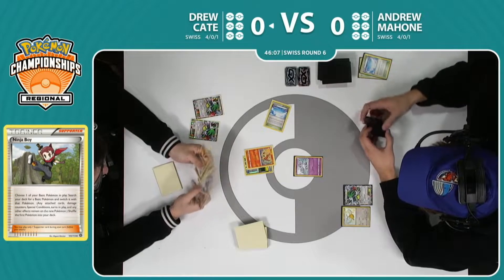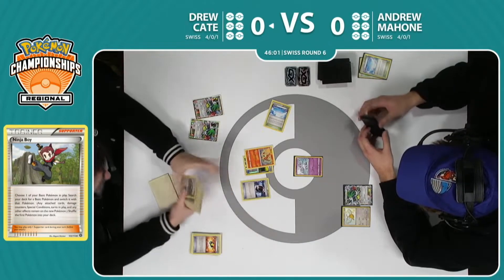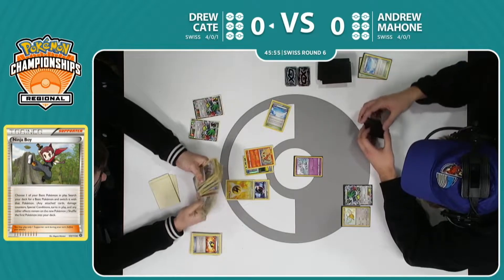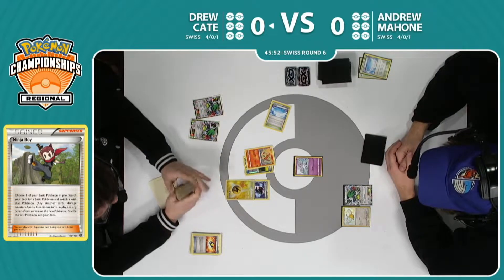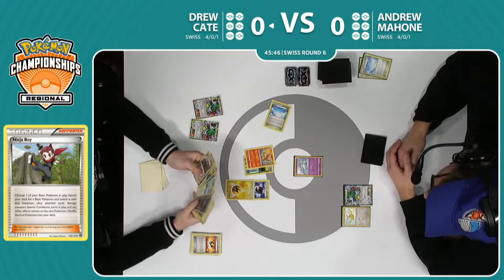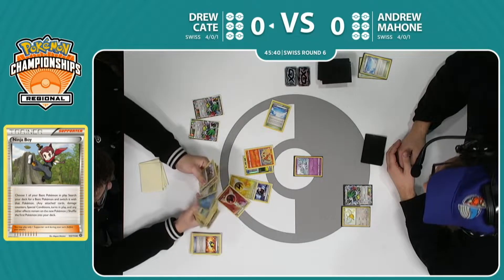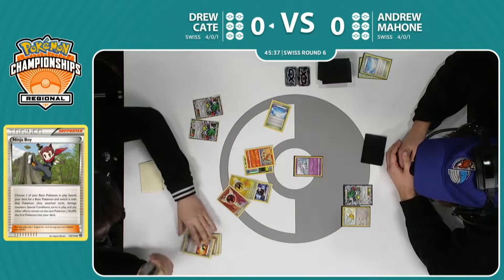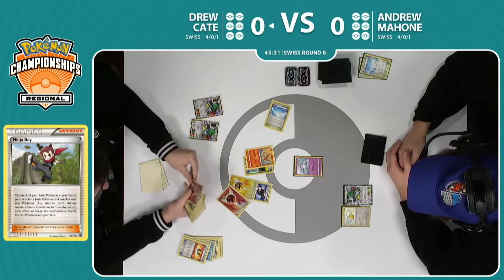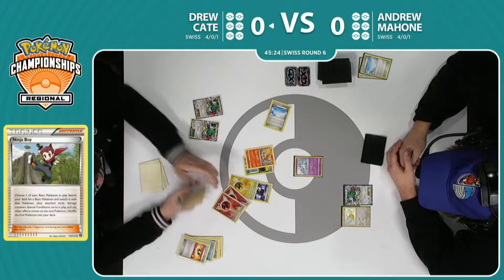He can maybe start to thin down a little bit more in this hand so that he can use another Shaman. We'll see just how committed he is to this opening turn. The other thing to think about is we saw that Andrew did have that weak opening hand but had the Colress, and it looks like Drew will be playing into the Colress, executing his strategy. So Andrew is kind of under the gun here a little bit. But that Colress should bring things back right where he wants to be.